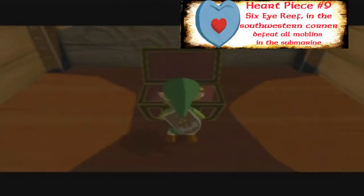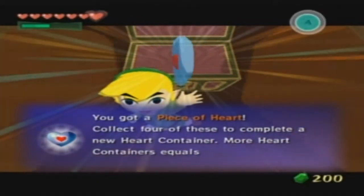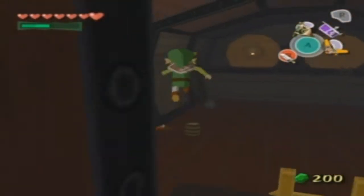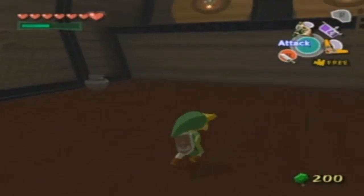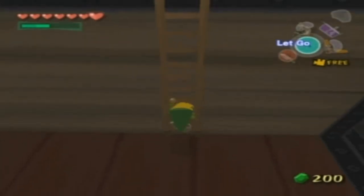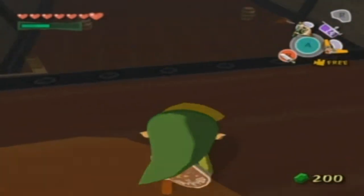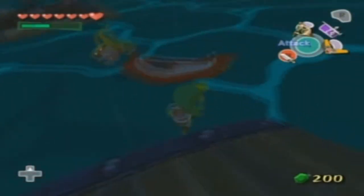Come over here and we will actually be collecting our heart piece. After this, we're going to be going one sea chart section to the south — to the southeast. That's going to be where we're going to be getting our last heart piece of this episode. This is kind of going to be more of a collect-y episode if you couldn't tell. Also, you want to be getting as many bombs as possible, so the little circle things that you can break — break those and get out the bombs, because we need bombs for this next one.